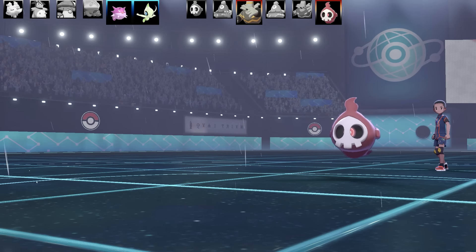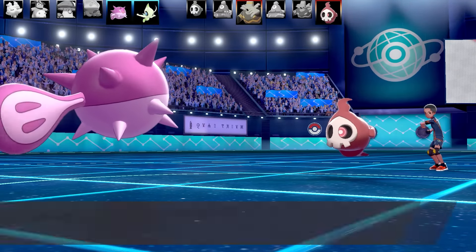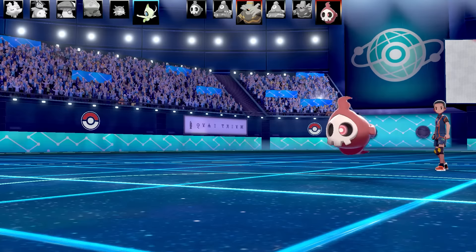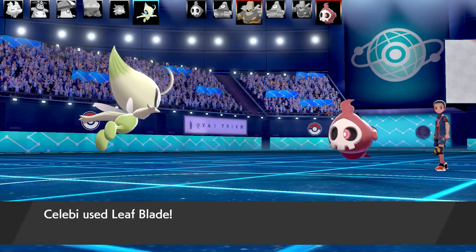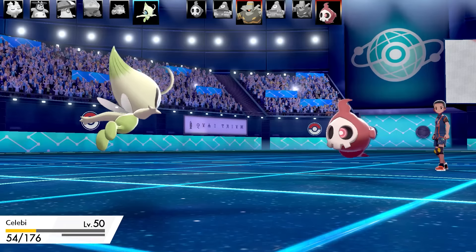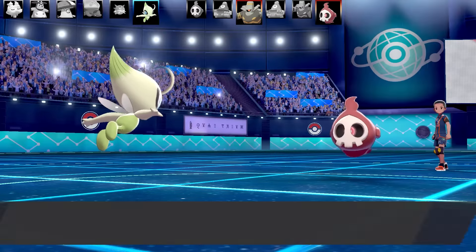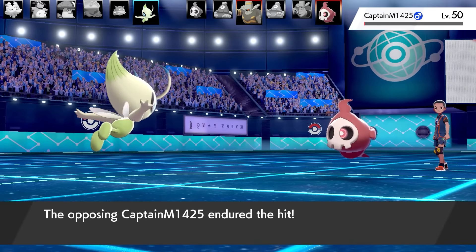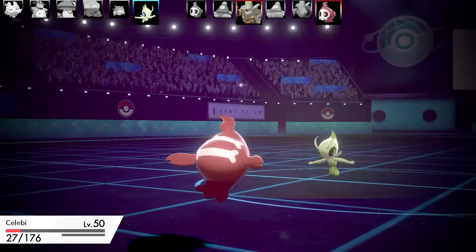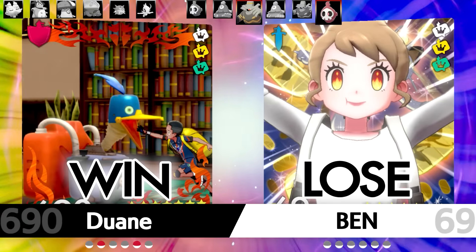Last two opponents are Dusknoir and Duskull. Rain clears. I bring Qwilfish in for a Hydro Pump but Duskull's Shadow Sneak takes out Qwilfish. Down to just Celebi versus Duskull and Dusknoir. Leaf Blade hits the Duskull, which uses Skitter Smack dropping my Special Attack — doesn't matter. Duskull uses Endure, then a Custap Berry-boosted Skitter Smack finishes off Celebi. That's a very salty finish to battle two — hope you enjoyed it, see you tomorrow!